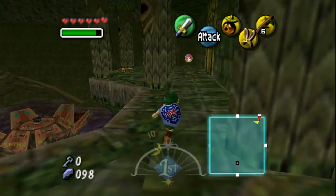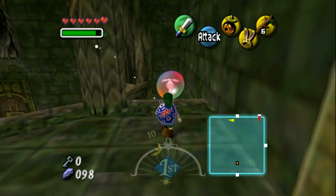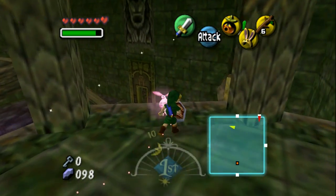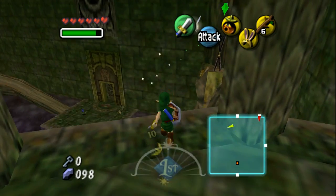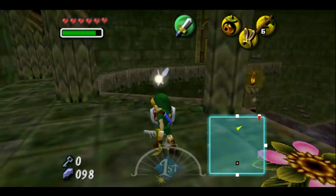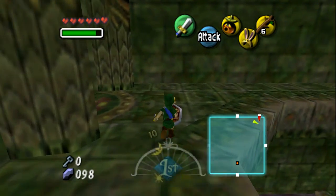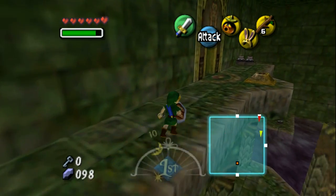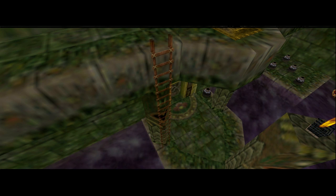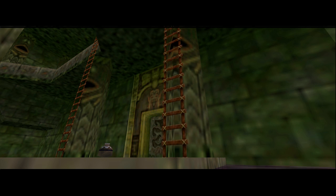All right — oh, a fairy! There we go, new fairy. Can we reach this? No, we can't. Oh, I almost fell — I almost jumped right off. Yes, it's a switch! Nice. Now we've got ladders there so we can easily come back here without having to go through all that.